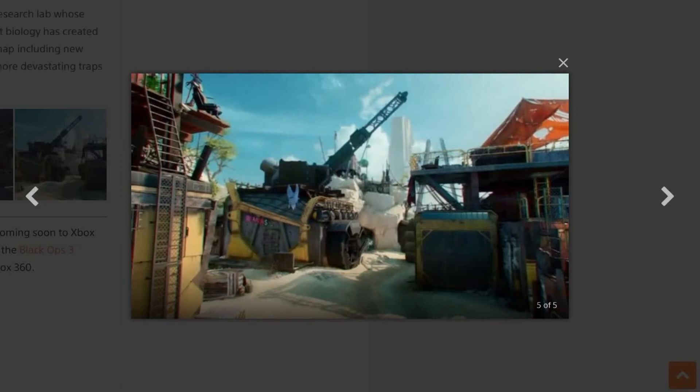The next map is called Verge, and it sticks with the theme of having a remade map in each map pack — I hope they continue to do that because all Treyarch maps are awesome. In this reimagined version of the classic Call of Duty: World at War map Bonsai, Verge drops multiplayer combat into the center of a distant post-apocalyptic future where two warring factions are entrenched in constant battle.